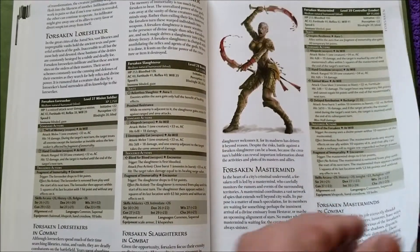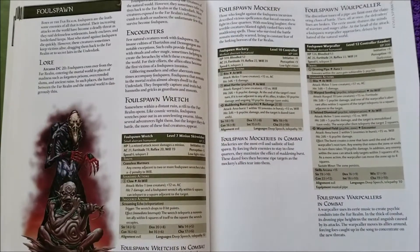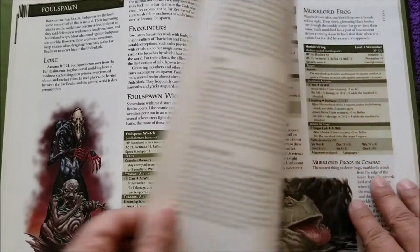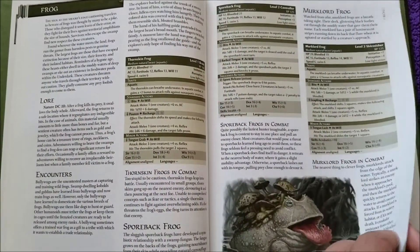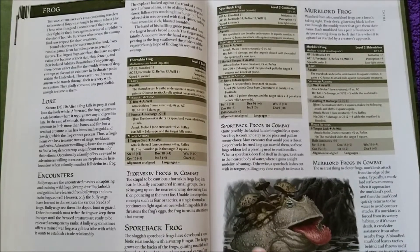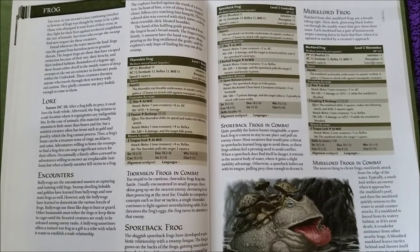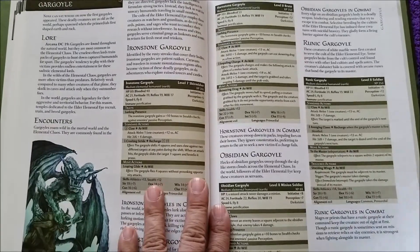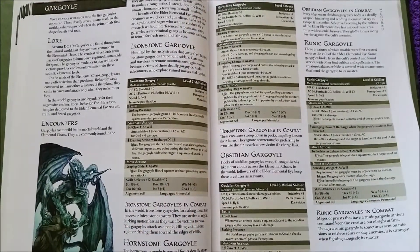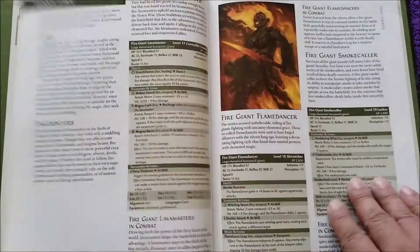Forsaken. Foulspawn, which are cool. Frogs are cool, and that's a fantastic piece of artwork — I like how the toxic mushrooms are growing on the back. Gargoyles, another example of a classic creature. Gnolls are classic. Fire Giants.